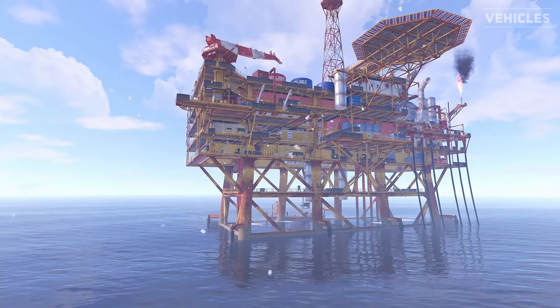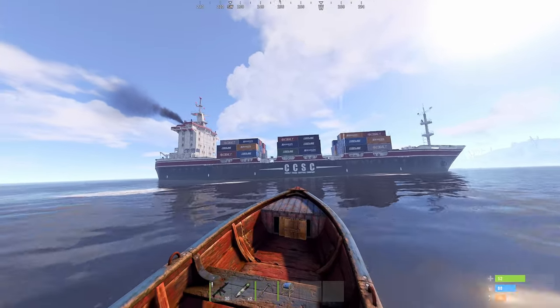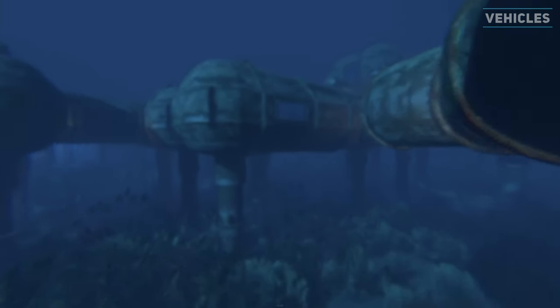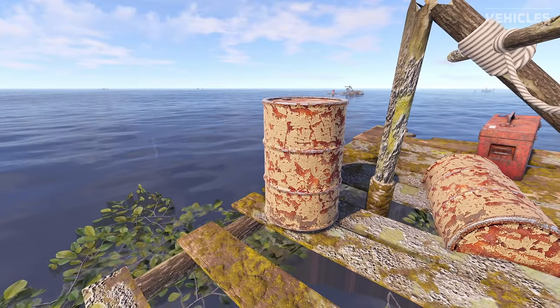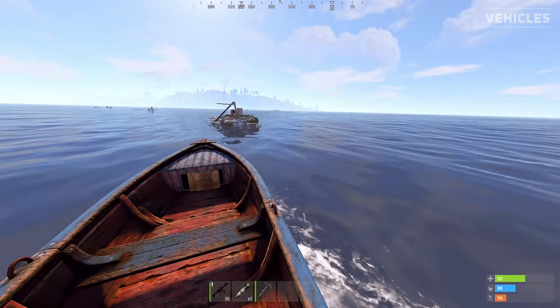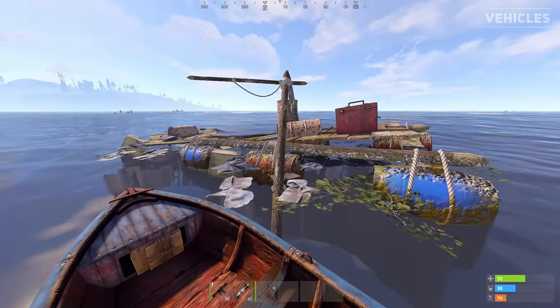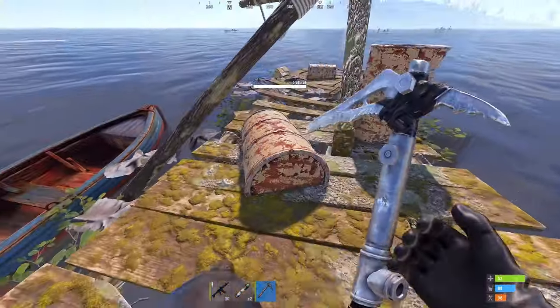The primary use for boats and submarines is to travel to the oil rigs, getting on the cargo ship event, reaching the underwater labs or collecting the randomly spawned junk piles within the sea. These junk piles can provide you with normal barrels, oil barrels and toolboxes. The wealth of barrels and toolboxes makes looting junk piles rewarding as you can quickly obtain metal tools, clothing and scrap.